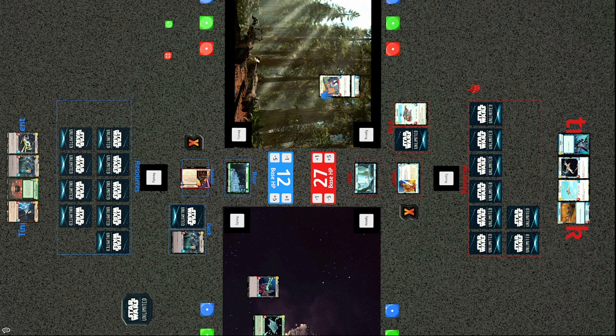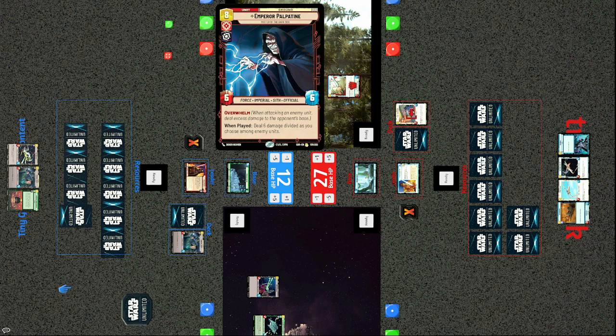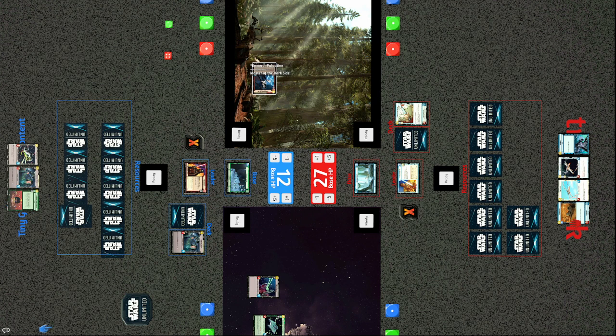Everything's ready — the Fleet Lieutenant is a 6/4 — but there is an answer on the way. Emperor Palpatine hits the field: when played, deal six damage divided as you choose among enemy units. That damage quickly takes down the Fleet Lieutenant. Unfortunately for Tracks, he's now left with an empty board. He has a big life advantage, but he's not in a great position when it comes to the board state.